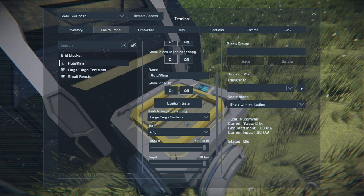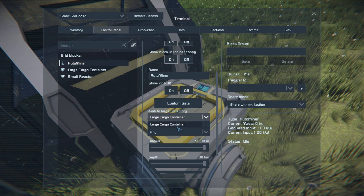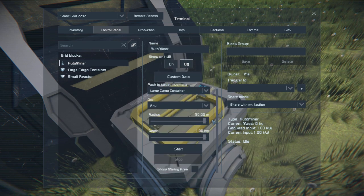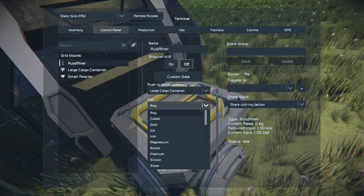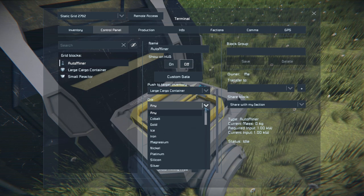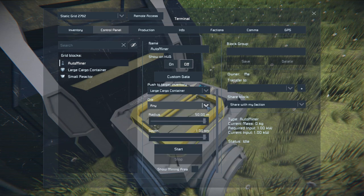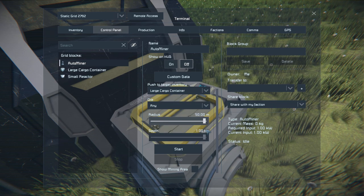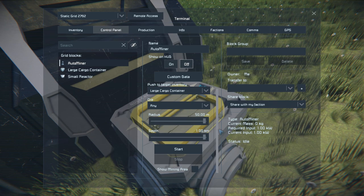When we spawn this in, we get a little option called Push Target Inventory, where we can select the cargo container it's attached directly onto. We can then choose to select any types of ore in a certain area, so if you're trying to drill out a multi-ore patch, you can just go for the one you want and it'll leave everything else intact. Notably, we cannot mine stone, so it will not touch the terrain around you. We can also change the radius and the depth of where it will drill, so if you want to go really far down for that uranium, you can always do that.